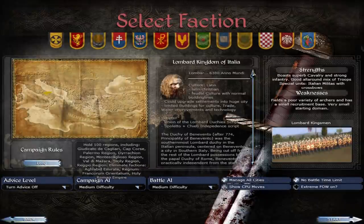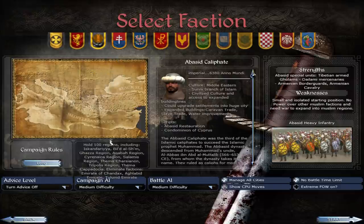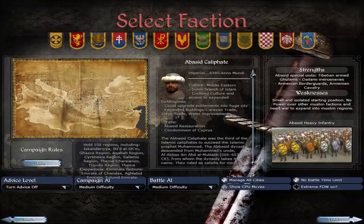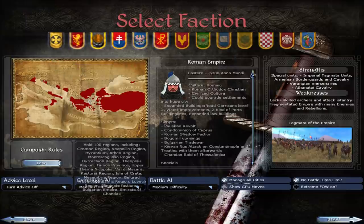You have fewer factions to choose from than a lot of other mods, but I think this can be a good thing. You've got the Lombard Kingdom in Italy, the Bulgarian Empire — and the Bulgarians are quite strong — the Abbasid Caliphate, the Serbian Principality, the Moravian Empire, and the Roman Empire, which looks like one of the most interesting campaigns here.